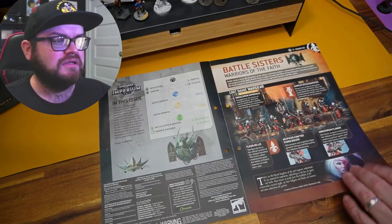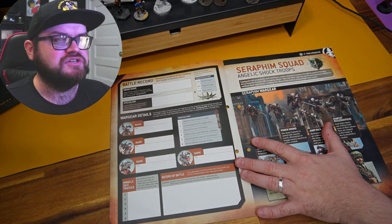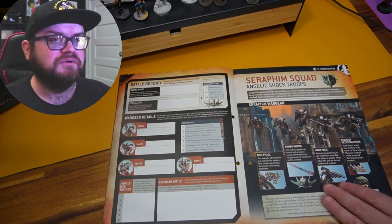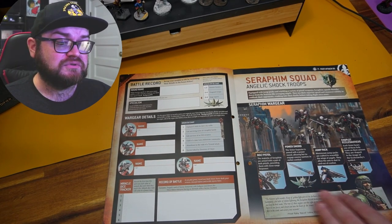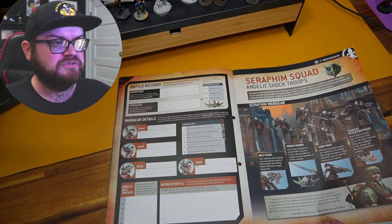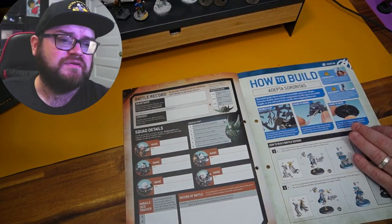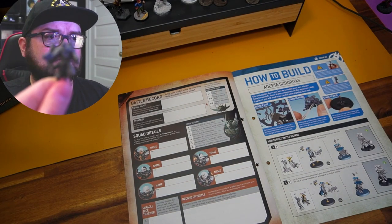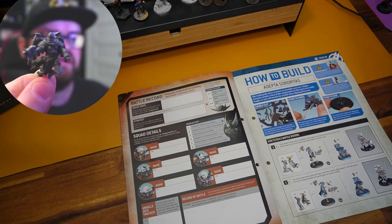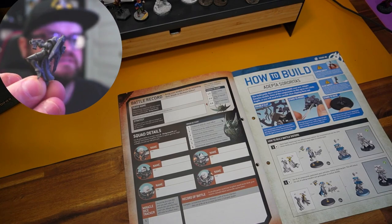I think we also get a couple of special weapons coming up - they look so cool, storm bolters, flamers. We then get the RPG stuff. We also got a couple of these - the Seraphim, angelic shock troopers. They look like angels, such cool models. I had such fun building them. Dual pistols, angelic wings - I'm gonna have fun painting them.